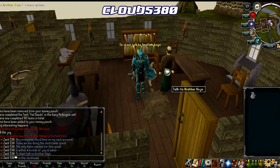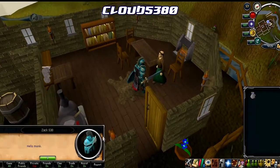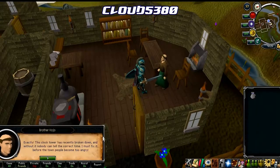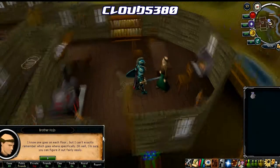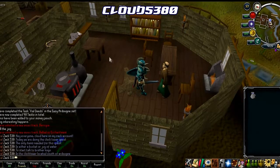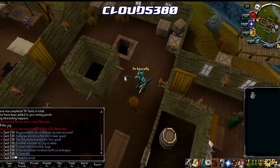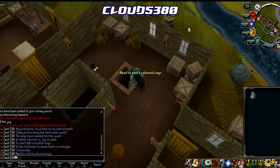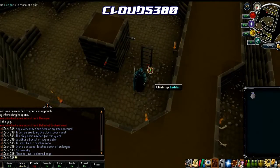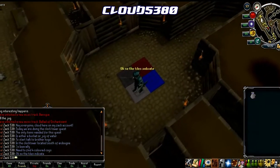To start this quest, speak to Brother Kojo, who can be found in the Clock Tower south of East Ardone. We basically need to find four coloured cogs in order to get the Clock Tower working again. If we go down the ladder and head to the central area, you'll see four different coloured squares pointing in the general direction where the coloured cogs are. It won't be as easy as simply walking and getting them — you will need to use your jug or bucket of water in order to obtain them.